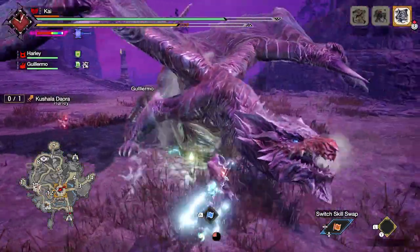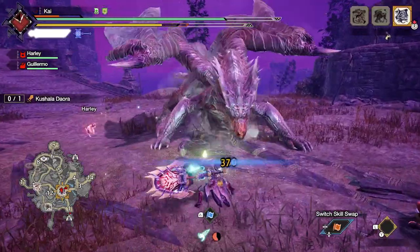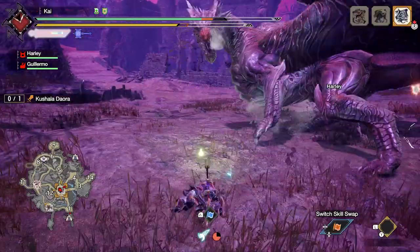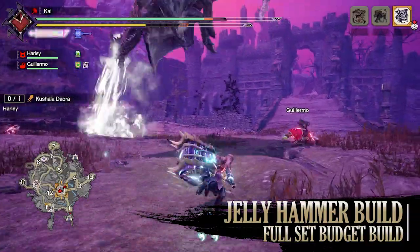But of course there are more than just one budget build out there. As you go through the game, you may get bored of the build you're using, or want to upgrade it slightly to something with a little bit more damage or potential. So for a rarity 9 full set budget build, I'd recommend going for the full Jelly set, or as I like to call it, the Jelly build. Again, this is a universal hammer build that enhances all the qualities of the hammer, from its DPS to its quality of life and even its defense.